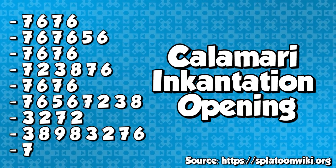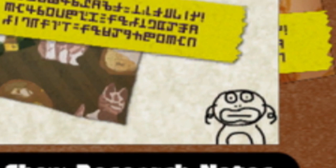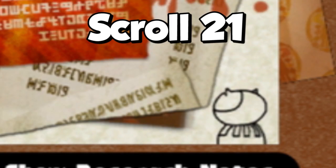If you want to try it for yourself, here's the pattern. On the topic of the Sunken Scrolls, take a look at the bottom right. Each scroll has a small doodle in the corner, and by flipping through the scrolls quickly, you can see a neat little animation.